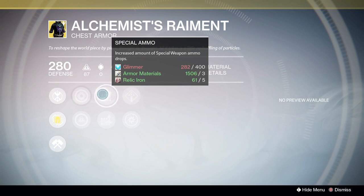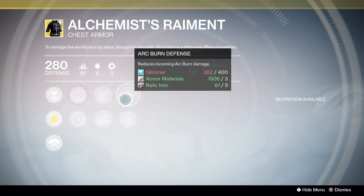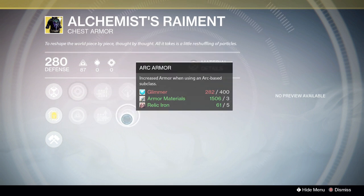Special ammo is pretty cool because it gives you ammo regardless — fusion rifle, sniper, shotgun — it'll give you that extra ammo. Now we have specific perks that give you ammo for certain weapon types, so this is nice. We also have arc burn defense, which I haven't used much, and arc armor, which I think is cool but I can't tell the difference too much in PvE or PvP.